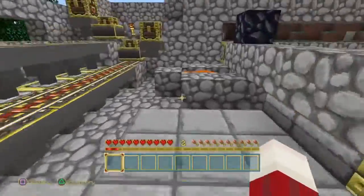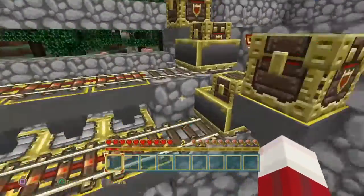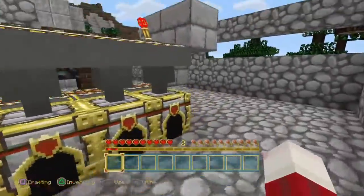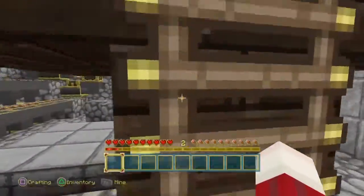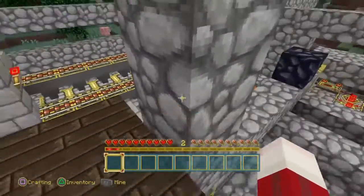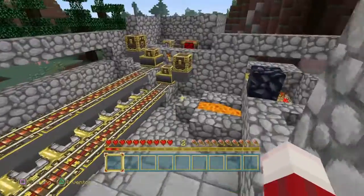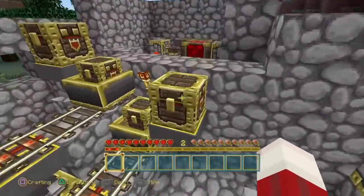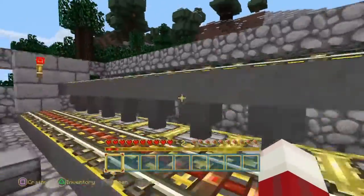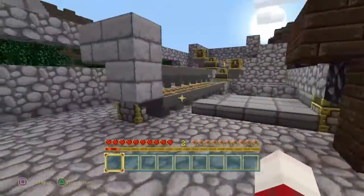This is what people would call an industrial furnace — and it better be industrial. Basically what we're going to do is I built this platform here where we can just go up and do a little mining, dig out some cobblestone, and when we're done we dump it in this chest over here.